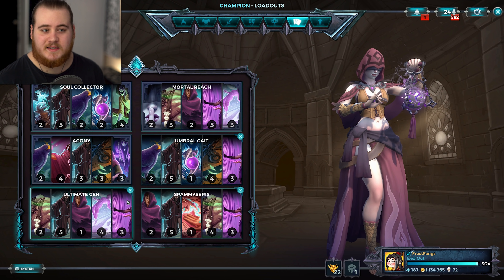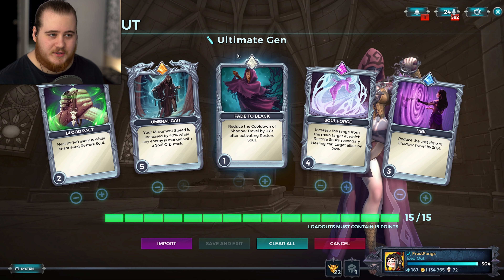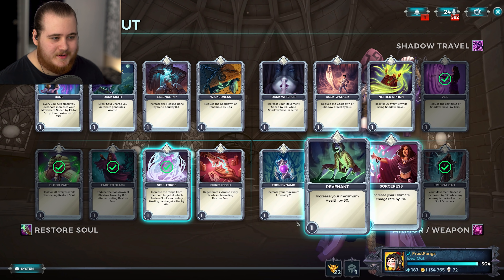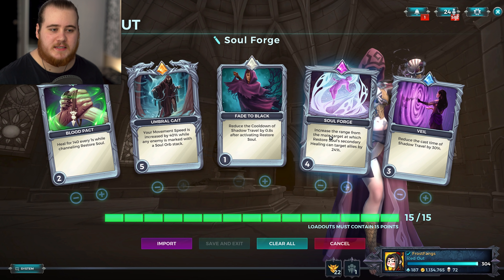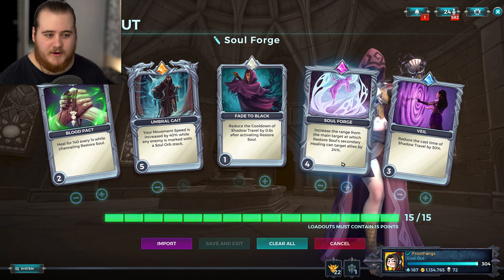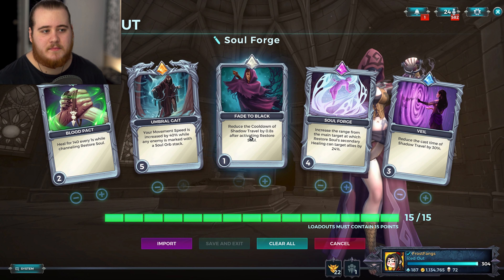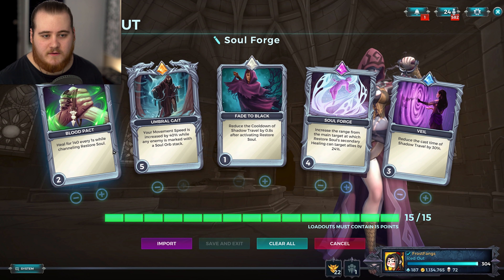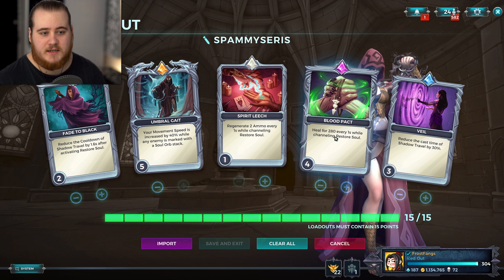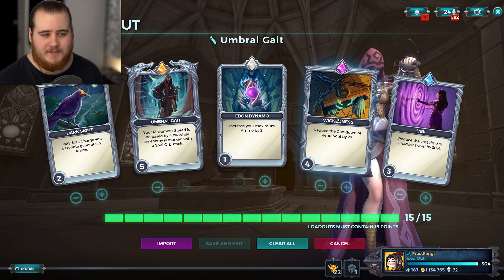We've got the Ultimate Gen loadout — it used to be Sorceress but is now Soulforge, which is 4% up to 6% in this update. At level four we get 24 extra range on the heal spread, which is surprisingly decent. We also have extra movement speed with a soul orb on somebody, a tiny bit of reset on the F, a bit of heal on the right click, and Veil.